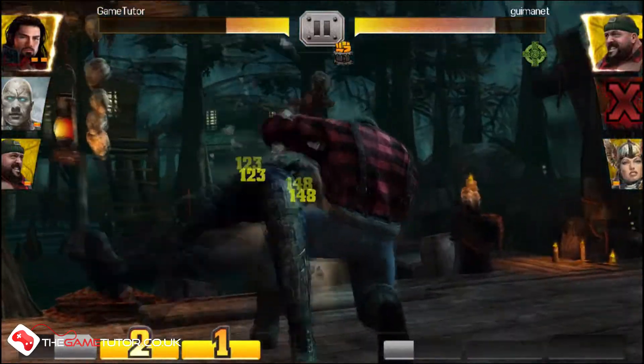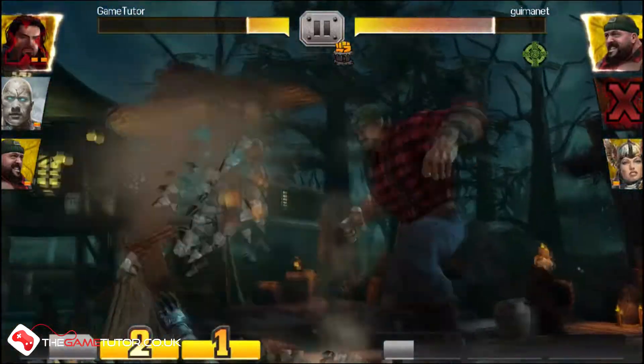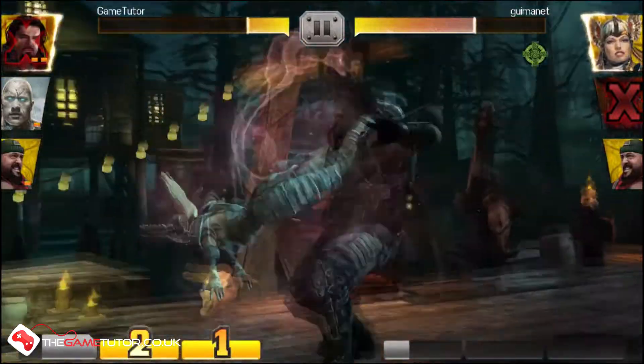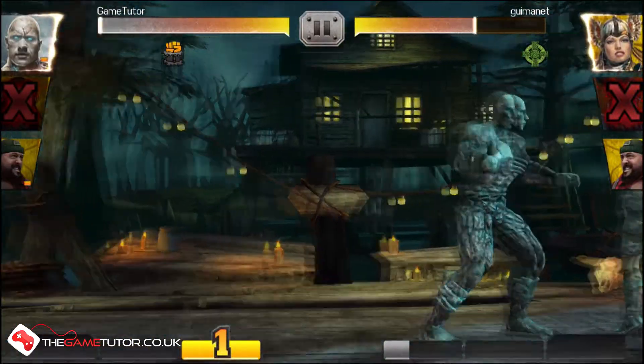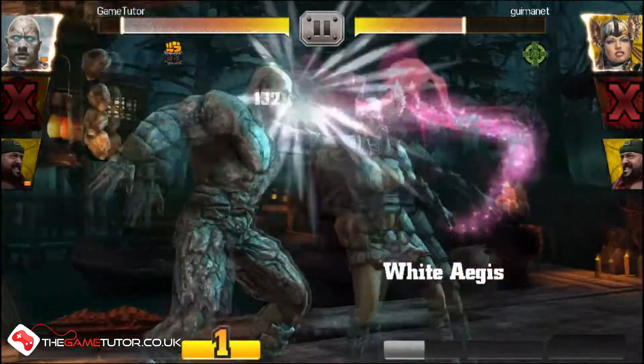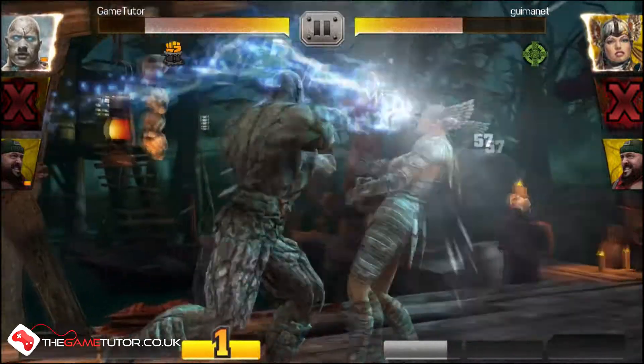Fights are 3 on 3 and relatively simple. You can perform fast and slow attacks, along with a few combos, allowing you to build up your special bar and unleash super moves. These can then be blocked. While this all sounds simple — and it is — it's actually quite a solid mechanic that works really quite well.